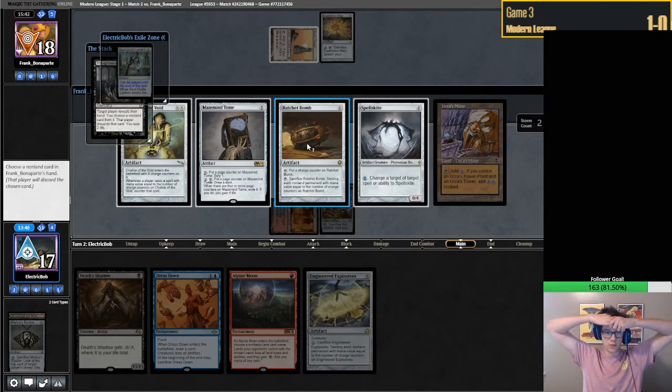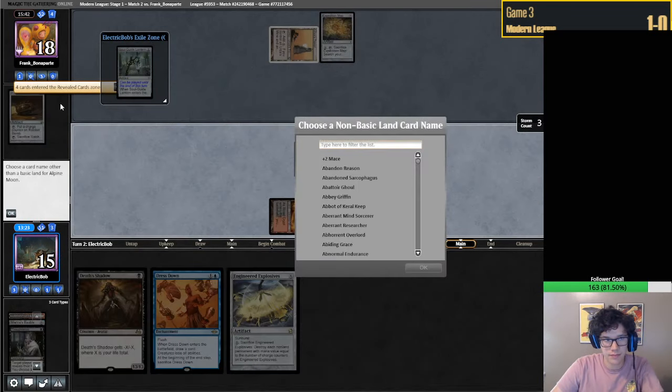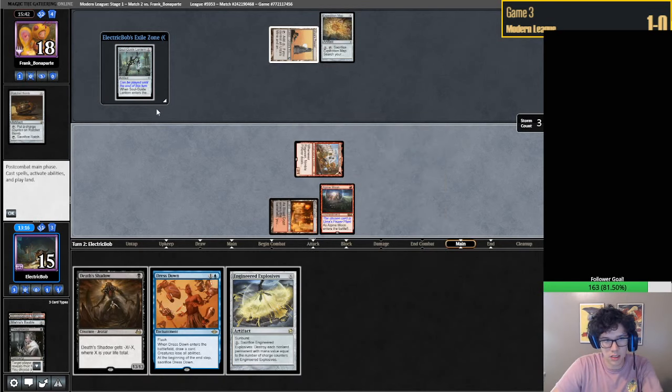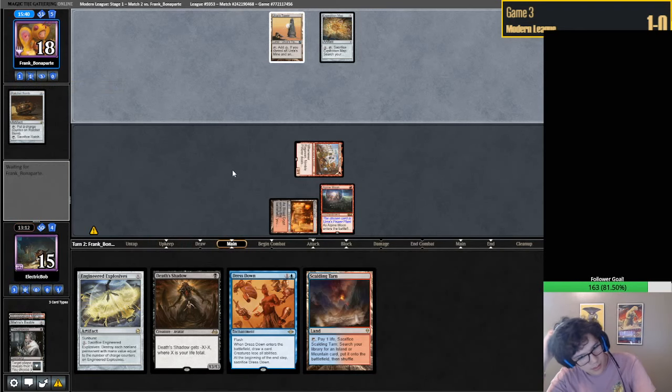Actually, Welding Jar makes this awkward because of specifically Welding Jar-ing the Chalice. But I think this is fine. Is this Tower or Power Plant? Definitely awkward, but I think our only way to win this game is taking the Ratchet Bomb. We can always put EE on zero, and maybe they don't play their Welding Jar.